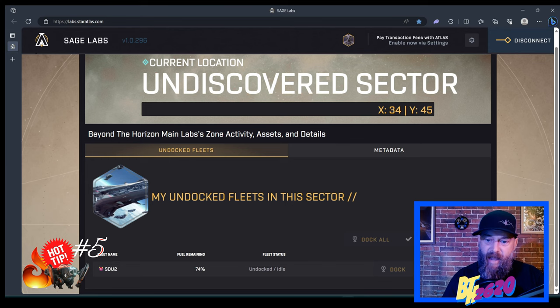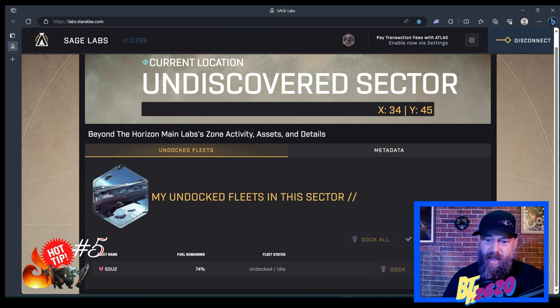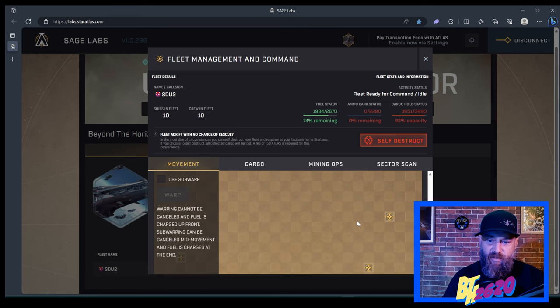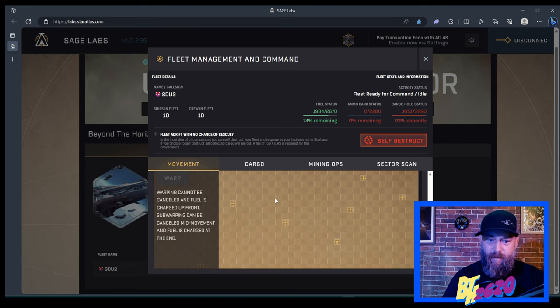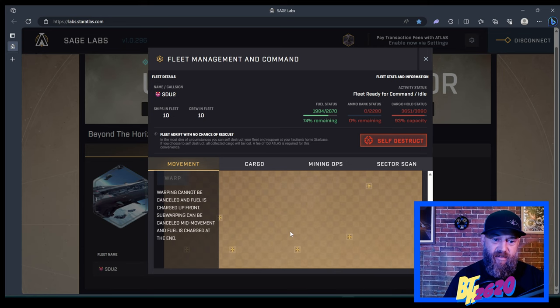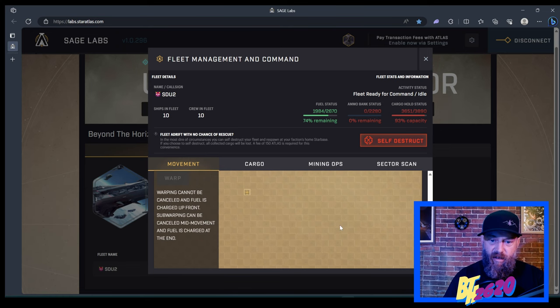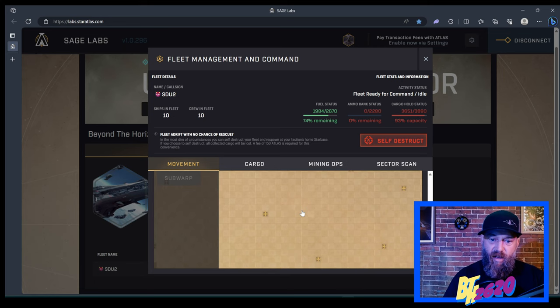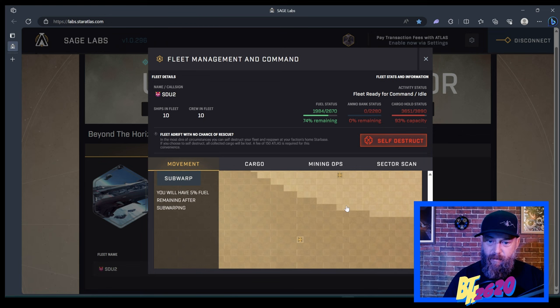Tip number five: I don't know if you noticed how I was able to drag around the map. If you just use the scroll wheel on your mouse you can zoom in and out but you kind of lose your place. However, if you hold down the right-click button on your mouse, you can actually move the map all around. Shout out to Andre Club Andre on Twitter for this tip. You can hold right-click and move the map, then zoom all the way down to that sector.